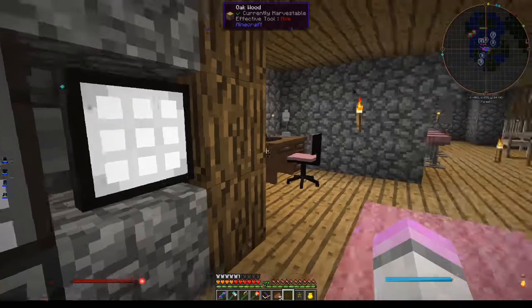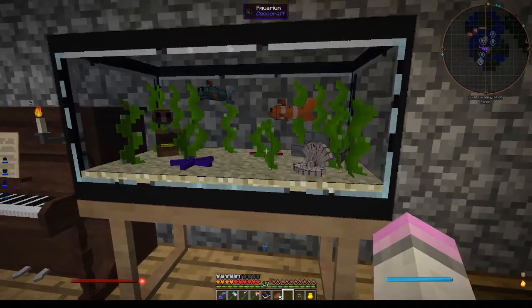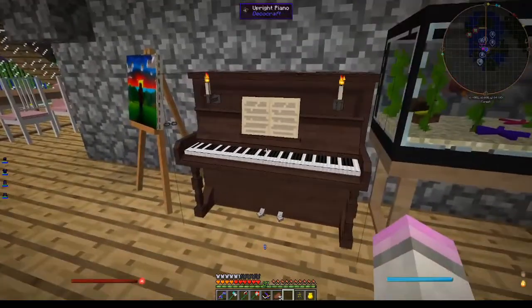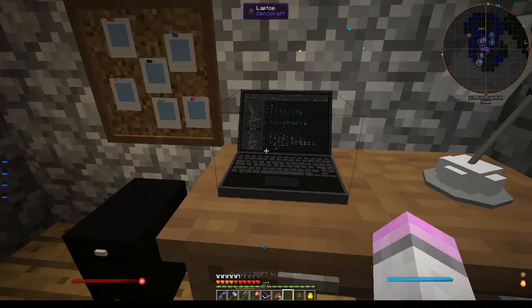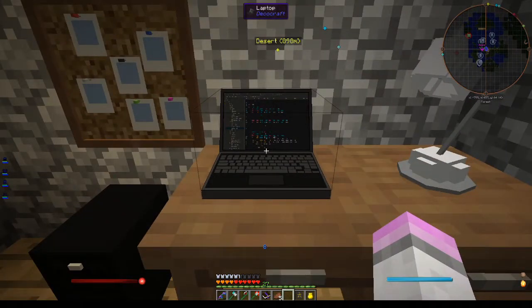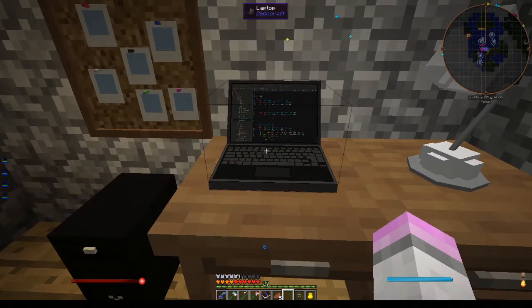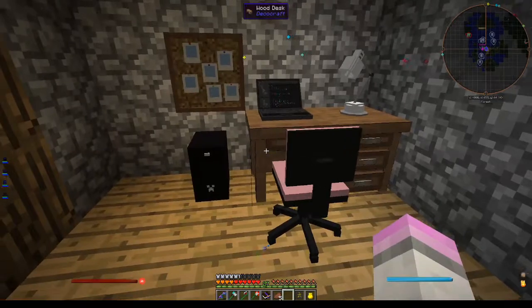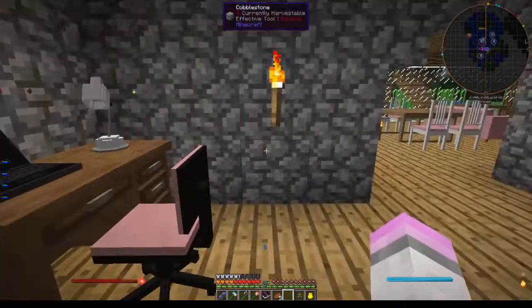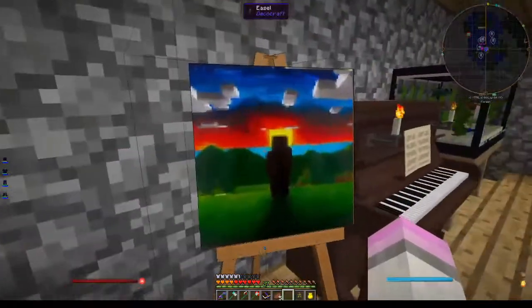This is my lovely study area. I've got a fish tank — the fish don't move which is a bit annoying, but it is deco craft so I'm not surprised. I've got a piano — doesn't work. I've got a computer so if I'm here I'm like editing or something. I've got a PC and a laptop. And I've got a PC without a monitor — I don't know how that works, I just got a tower. And I've got my easel to do some painting.